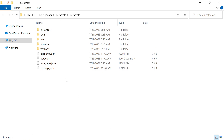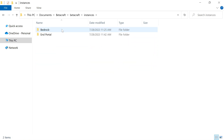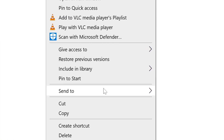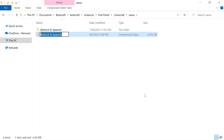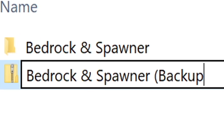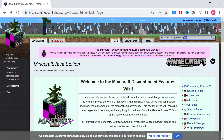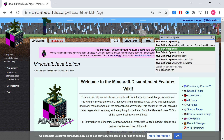First things first, go to your BetaCraft folder and then go to Instances. Go to your latest one, which in this case is End Portal, then go to .minecraft, then go into your Saves. We're going to back up our world by putting it into a zip file. For the sake of organization, we're going to call this Backup 2. From here, we're going to go to the discontinued wiki page and look up spawn egg.